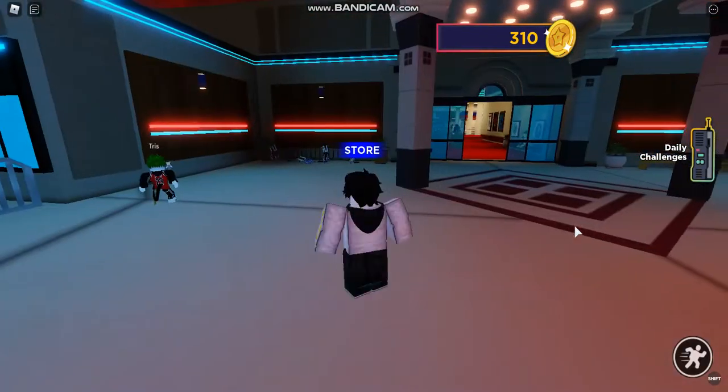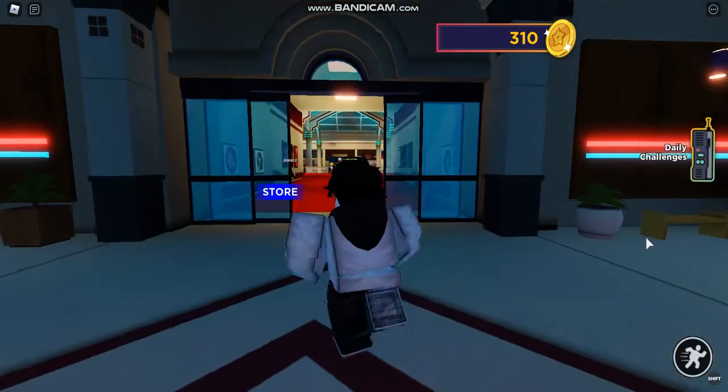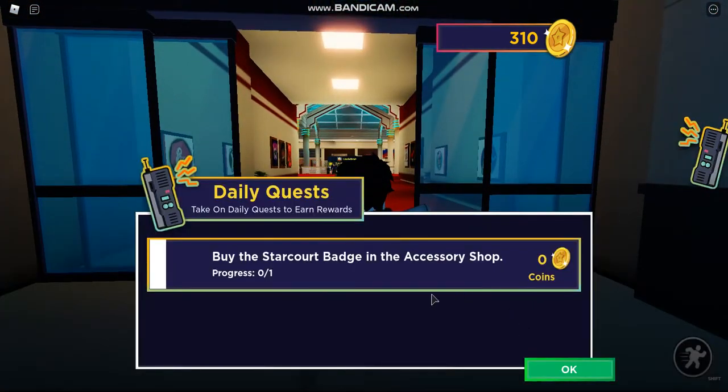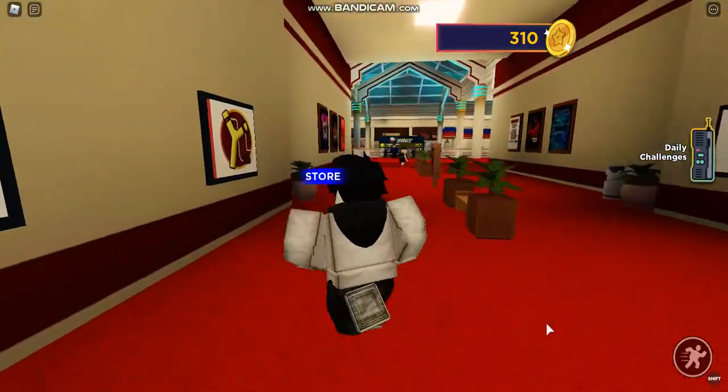Here we are in the game, and you should be rewarded with a hat when you join. On the side there are daily quests — click that and do the quests to get coins, and then you can buy some stuff with them.